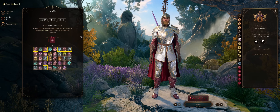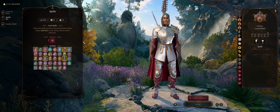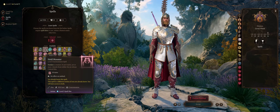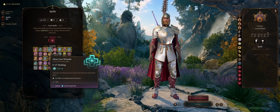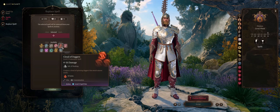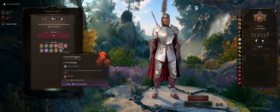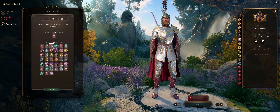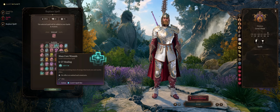At level 9 we get level 5 spells, which are somewhat underwhelming compared to earlier ones. You might as well grab Hold Monster or Mass Cure Wounds. You can also replace a previous spell — Cloud of Daggers can be replaced much earlier since you won't really use it much. Pick up both Hold Monster and Mass Cure Wounds.